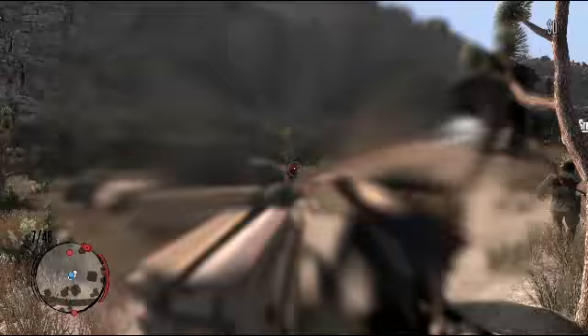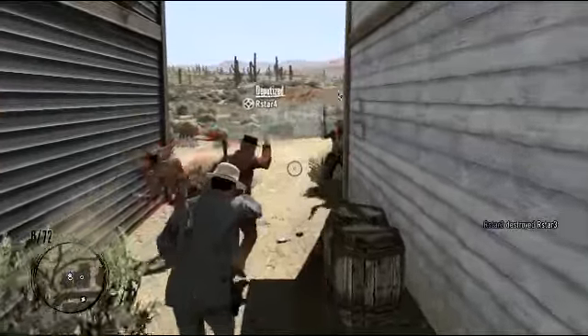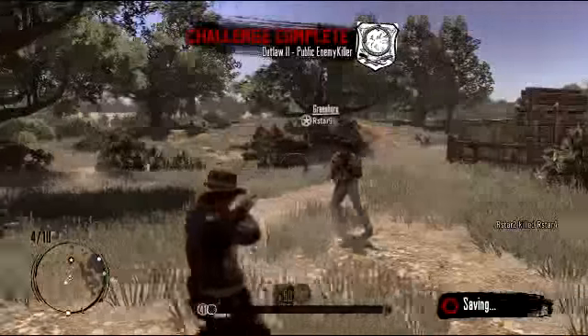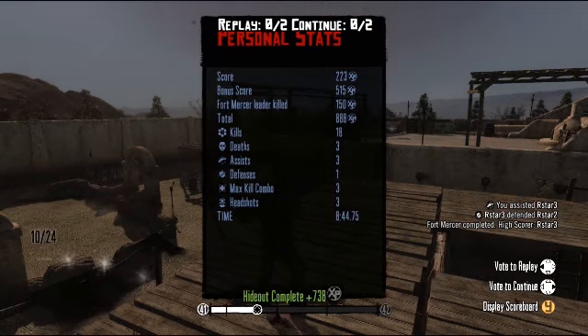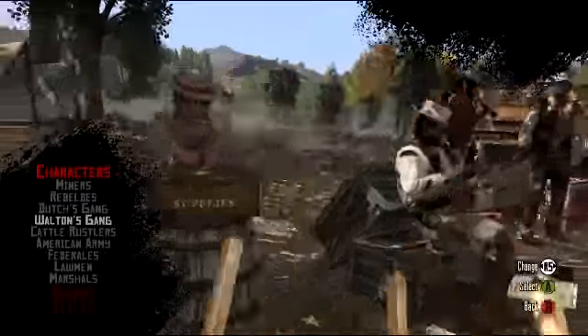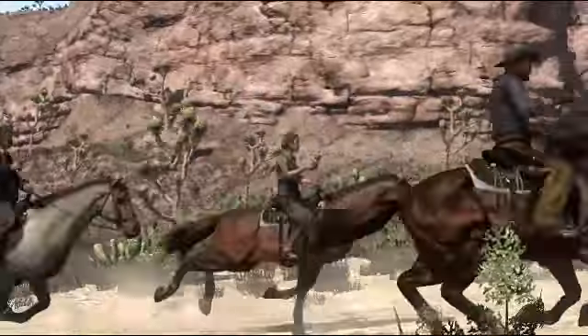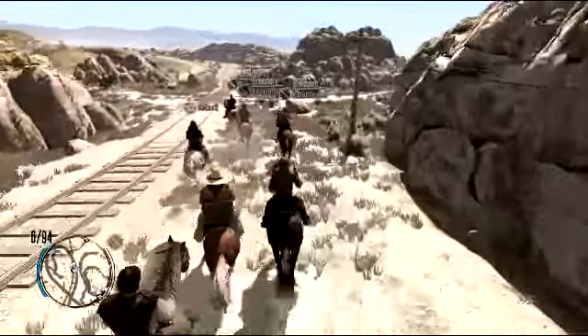While playing Free Roam, posses can also attack gang hideouts, which are multi-part team-based challenges. Or become an outlaw and evade law enforcement. Completing these kinds of challenges gives the player experience points. There are 50 levels in Free Roam, and the experience points meter tracks your progression. With experience, you will level up and unlock better weapons and mounts, new characters, titles and challenges.